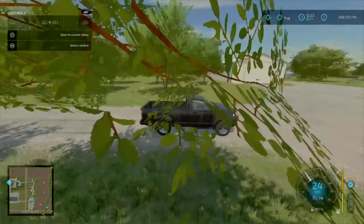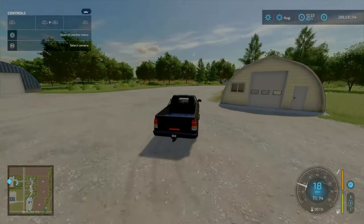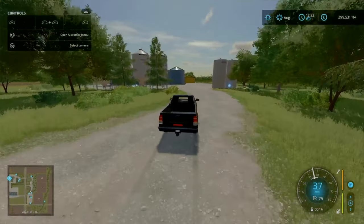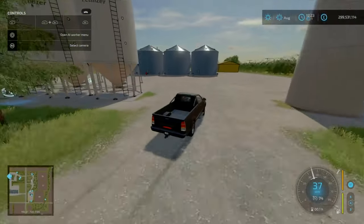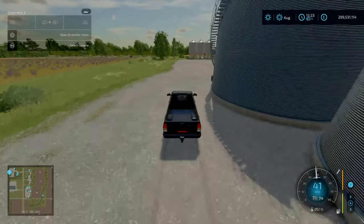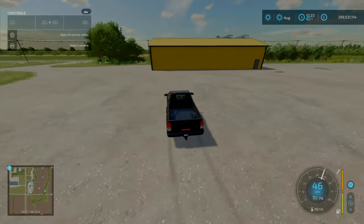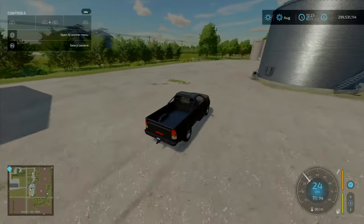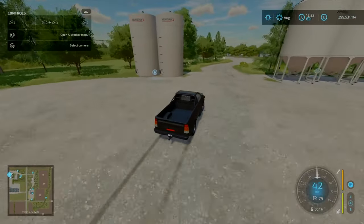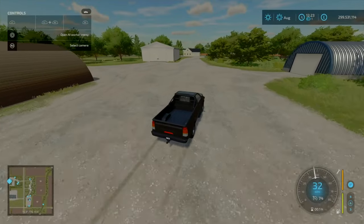This is going to be farm number two. Got sheds in there we've already looked at. Down here you'll find your small green silo, some more tanks. It's still big enough so you can put more stuff down if you wish, or remove a shed and put the seed production down here. The sea production I'll go over at the end — of course the timestamp will be down below for that.